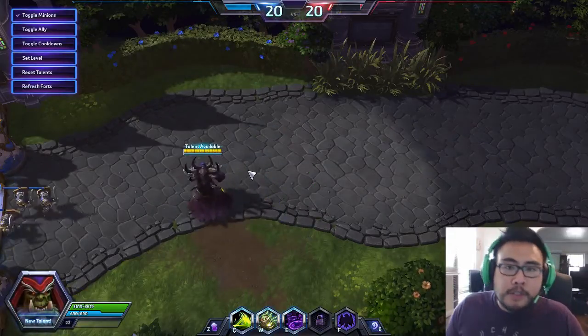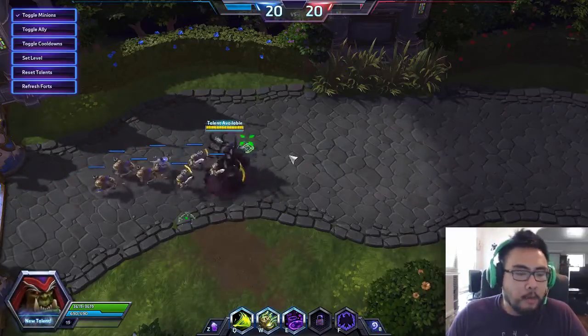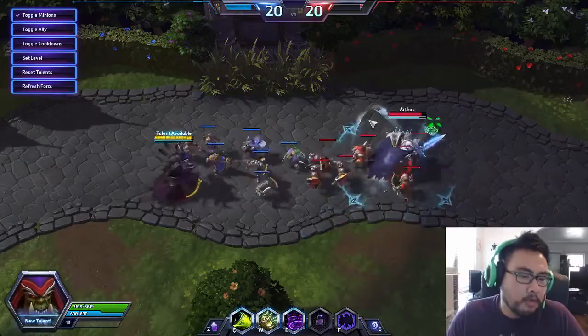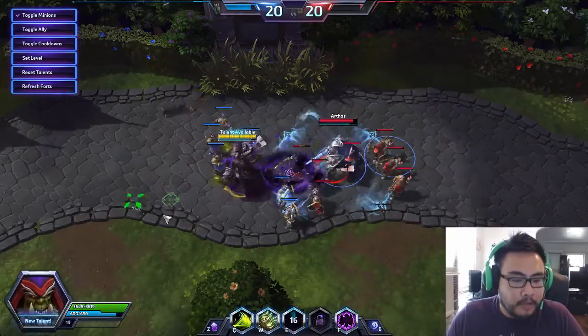It reminds me a little bit of Chen — Chen has extremely high sustain, but while he's chugging his brew he can be interrupted, and when he's interrupted he gets very vulnerable. Gul'dan has a similar trade-off.